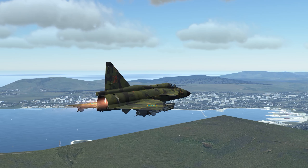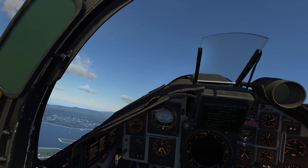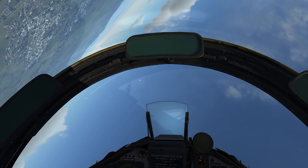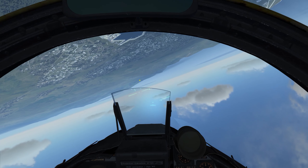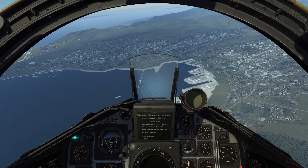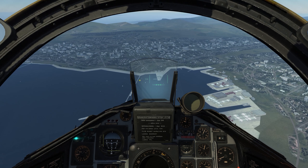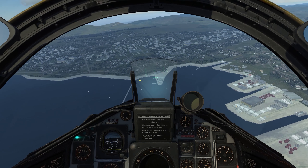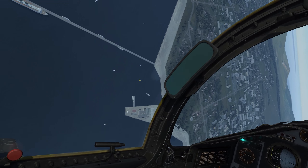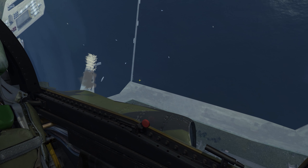Coming up on about 5 kilometers, I'm going to go ahead and pull up and acquire whatever target I want to take out. I'll just hit this little spot right there. Okay, let's roll in — once I get lined up I'm going to go trigger unsafe. There we go, trigger unsafe, we get the reticle on the target. Once I get the Q I'm going to pickle and pull up — this pickle, this 4G pull. Weapons are away and off.